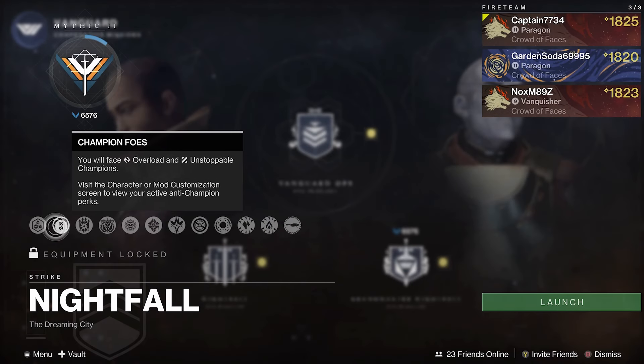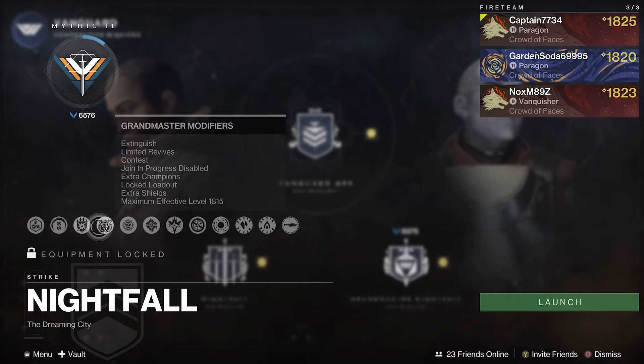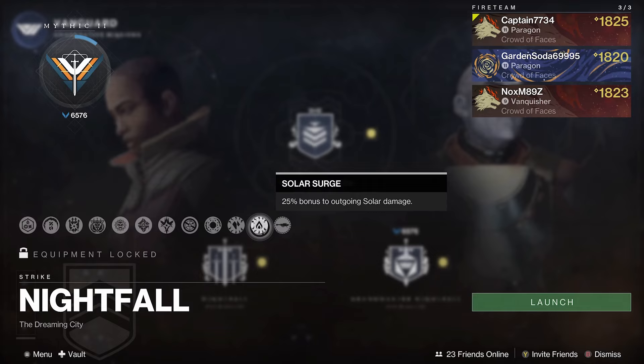This Grandmaster contains overloads and unstops. The shields are solar, arc and void with the threat also being arc. At the time of the recording the surges were stasis and solar. This could be different for you depending if you do the GM on the week it comes out or later on for your Conqueror title. So always double check where the surges are and match your subclasses and weapons to them.